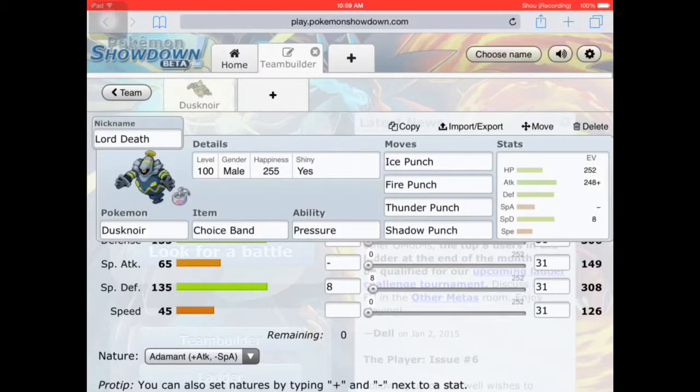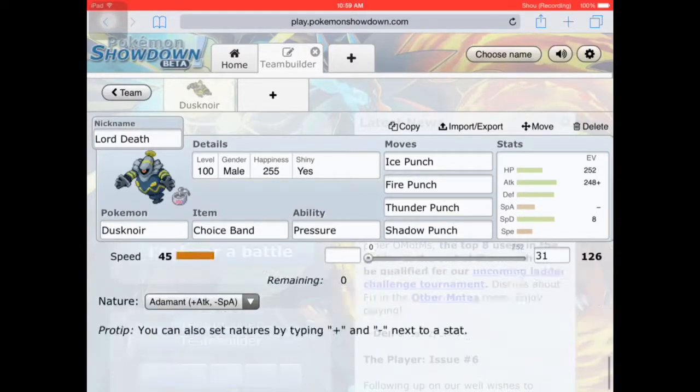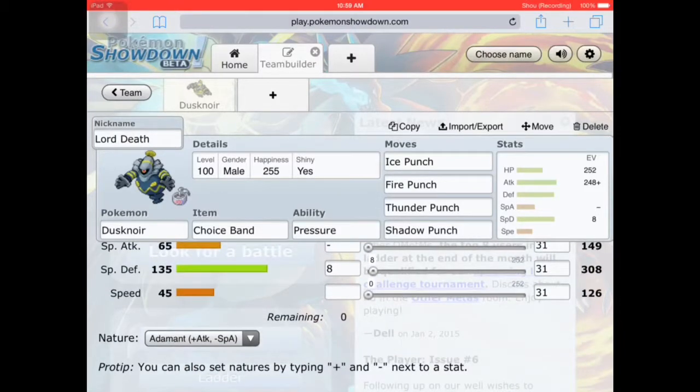This feels like a really good Dusknoir and I like it a lot. I never used the Choice Banded one though — I'm starting to get new to this item. This is an Adamant nature, physical attacking Dusknoir: ice punch, fire punch, thunder punch, shadow punch, with the ability Pressure and the item Choice Band.